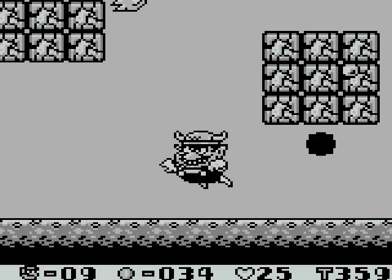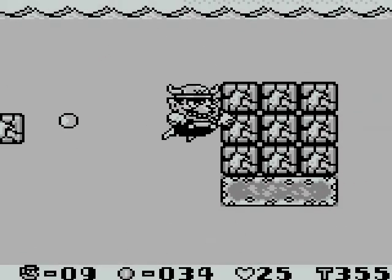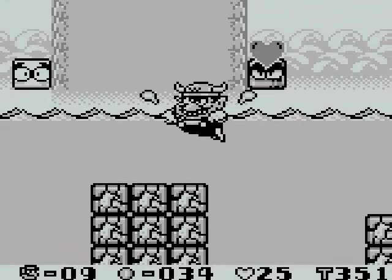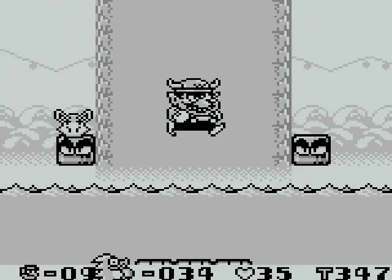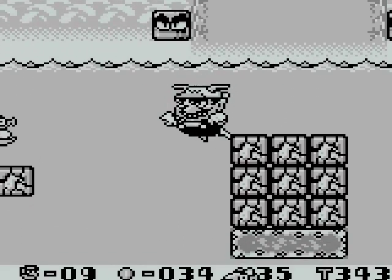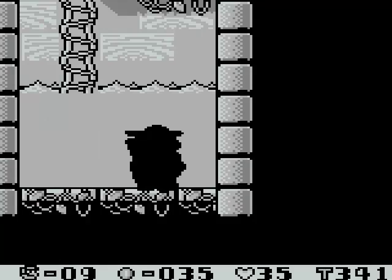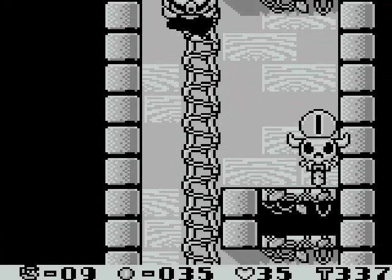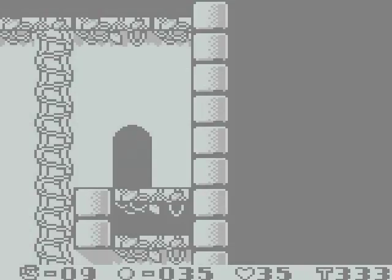One of the things I actually kind of like about Wario Land is that the environments are really interactive. There's never really something that doesn't interact with the environment if it can do something. So here we have the third and best hat — the Jet Wario hat. It propels you, like a jet, through the air or through the water.